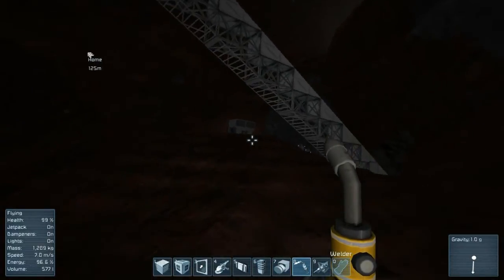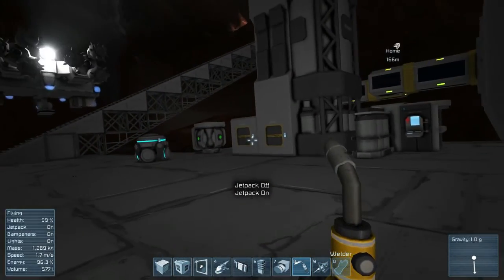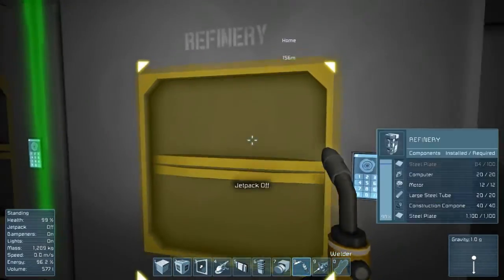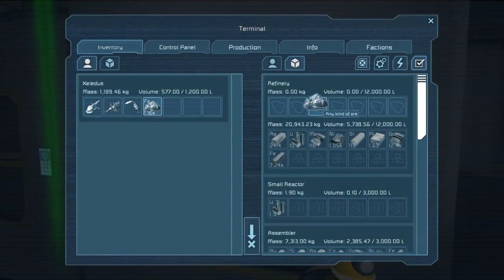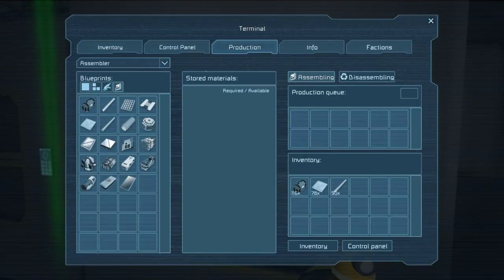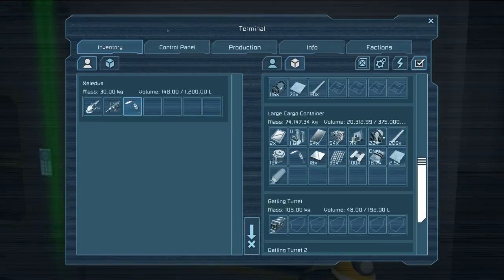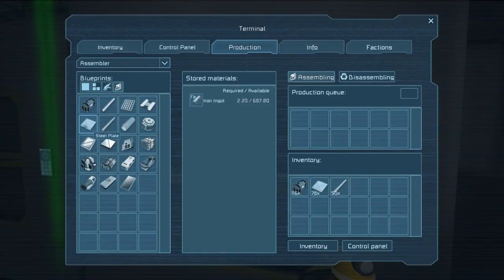I got a light I should be using too. I know YouTube compression makes it a little bit darker than it should be. There we go. Iron ingots — we got a good amount. I'm happy with that. Steel plates, let's go ahead and have a few more made.